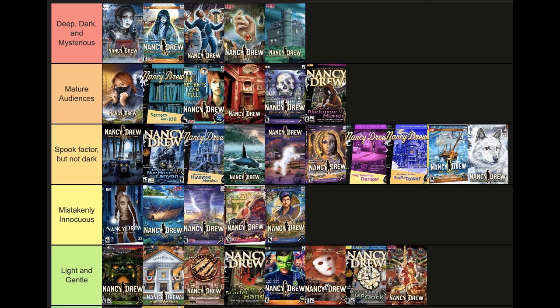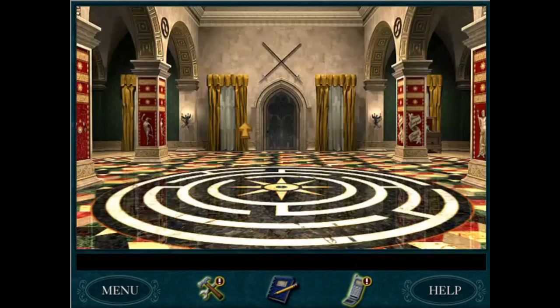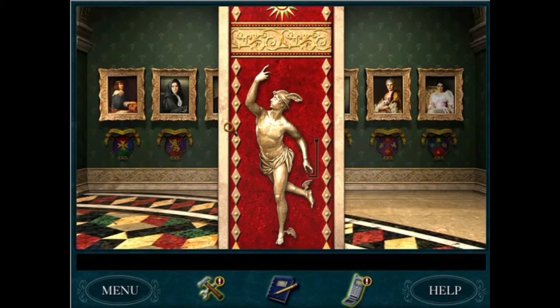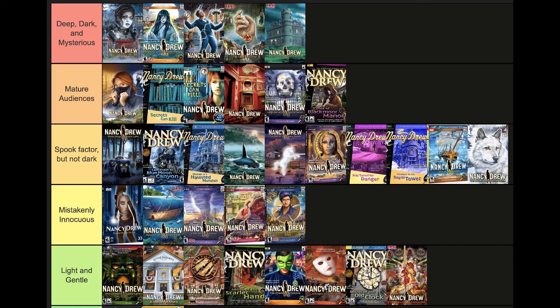We now move up to the second highest category on our tier list: Mature Audiences. This category includes the bottom half of the top 10 darkest Nancy Drew games, in my opinion. Compared to the lighter entries, these games more directly address real-world problems and/or real-world danger. Scare or spook factor is involved in some, but not all of these mysteries, and the stakes feel much higher regardless. For our ranking: 10 Curse of Blackmoor Manor, 9 Legend of the Crystal Skull, 8 The Final Scene, 7 Secrets Can Kill and Secrets Can Kill Remastered, and 6 The Silent Spy.